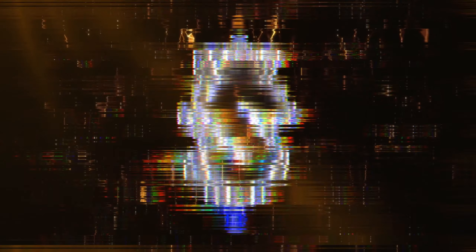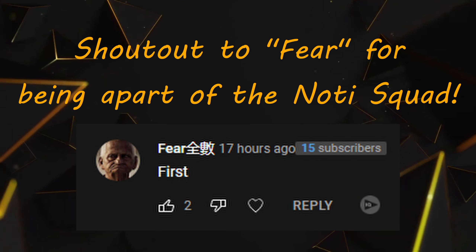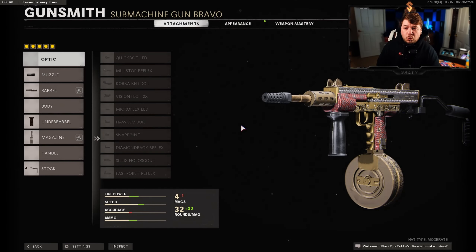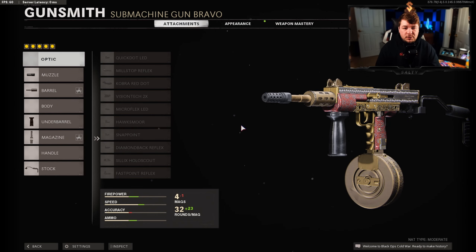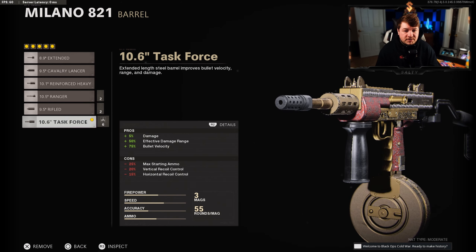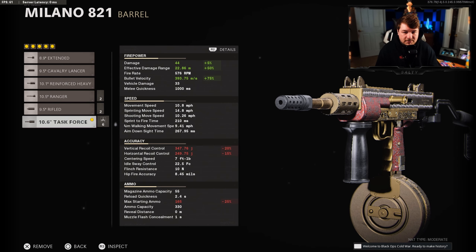We're going to quickly jump through the setup so we can get right into that gameplay. Starting with the infantry compensator, giving us 12 to our vertical recoil control — that is necessary because we are using the 10.6 inch task force barrel for 5% damage, but more importantly that 50% effective damage range and 75% bullet velocity. Our damage is now at a great 44, our effective damage range is at 22.86 meters, and our bullet velocity is at 393.75 meters per second.